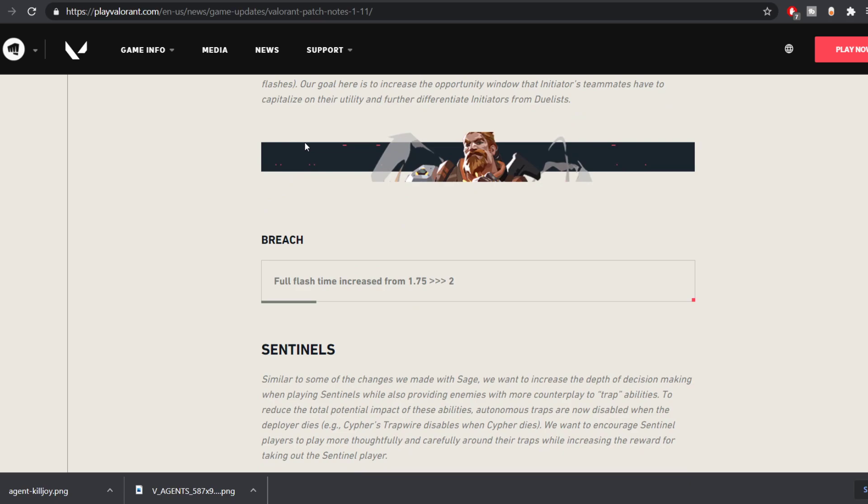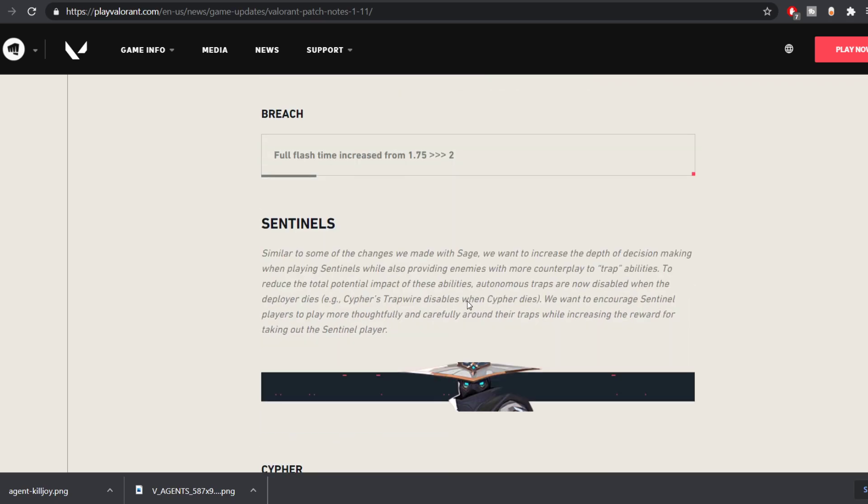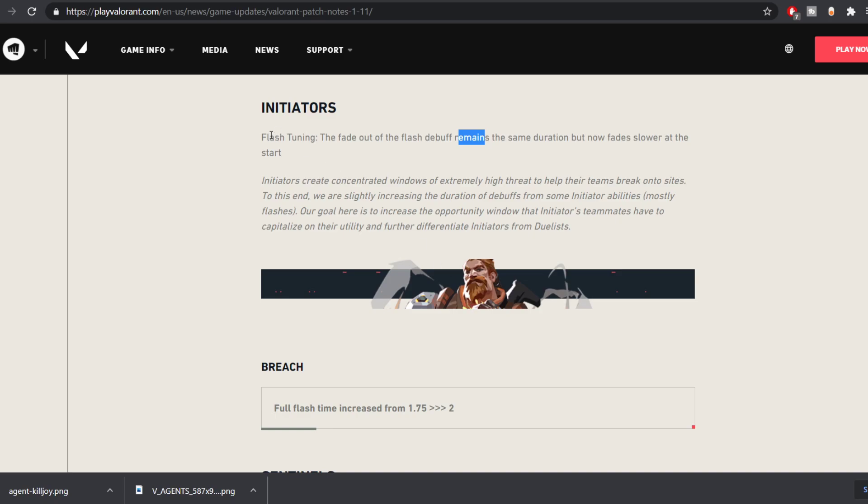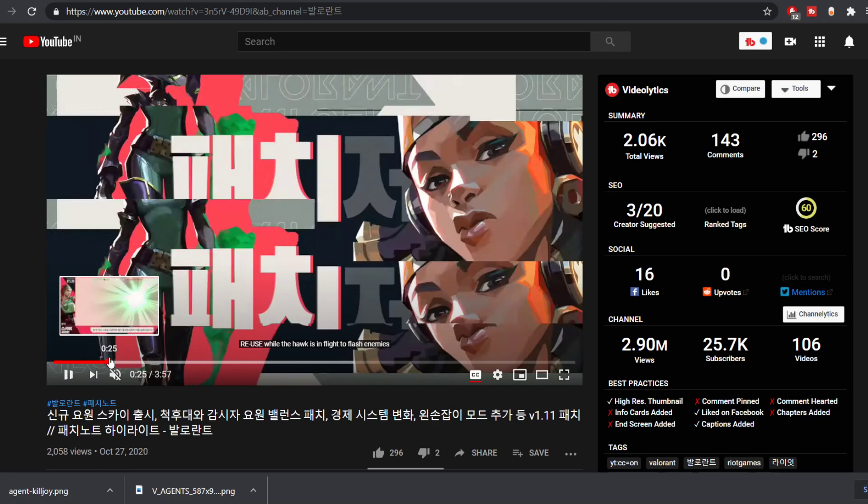For Breach, the full flash time has been increased from 1.75 seconds to 2 seconds. It's an extremely huge change, and the flash tuning has been applied to every single agent. I'll show you exactly what it means here.